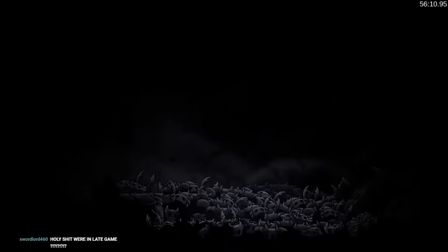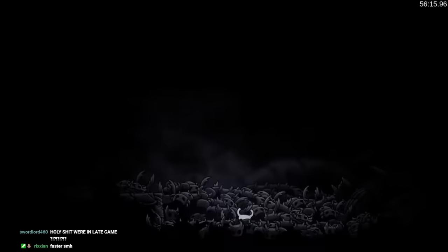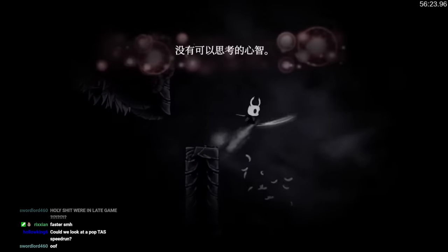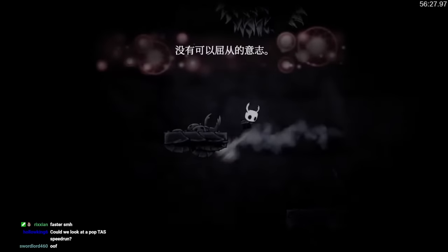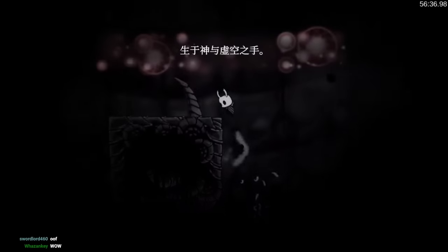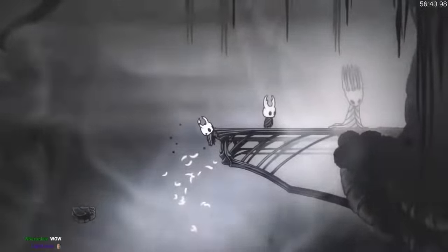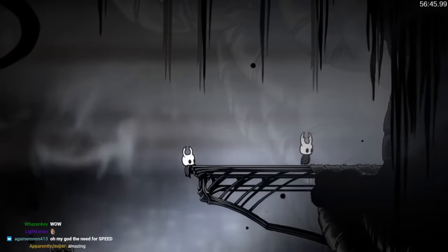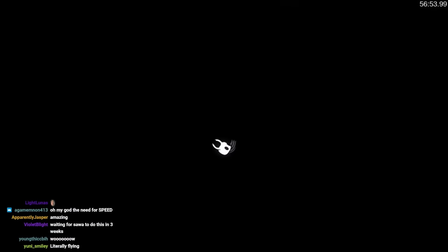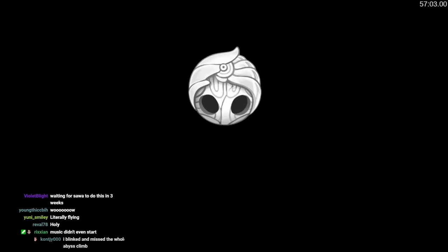We're in late game, watching a TAS. Look at this climb — everything is just perfect. The routing through here is really interesting as well, especially the bottom part. How is the Hollow Knight still faster? How did they reach the top faster than that? It's like Lem — you know when you race Lem back to his shop after talking to him in the rain? He's always faster than you. It's not fair. Just quitting out right away.